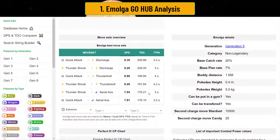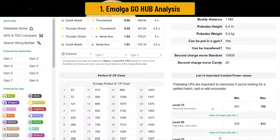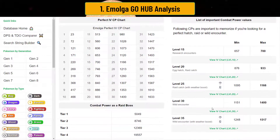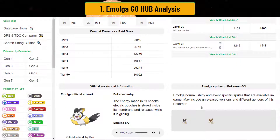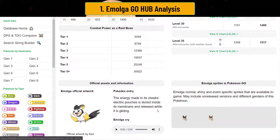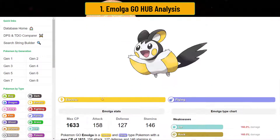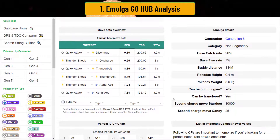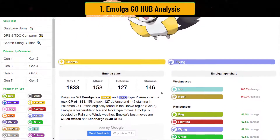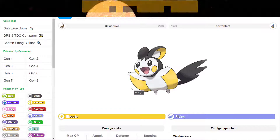Emolga is actually pretty cheap to second move. The difficulty with Emolga is that you probably don't have a good one. It was out for a very short time, and unless you actually went out and caught one or popped an incense, 9 times out of 10 you probably don't have one ready for PvP. It's super cute, it's super adorable, and it's super amazing for the Flying Cup. But it's pretty scarce, and you might have to dump a whole bunch of Rare Candy into it because there wasn't actually a lot spawning during that event. Anyways, let's get to the Pokémon analysis, and hopefully you do have one.